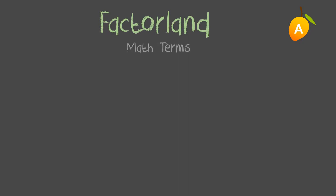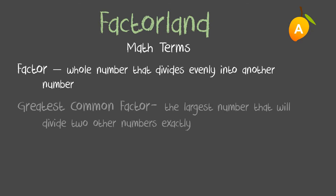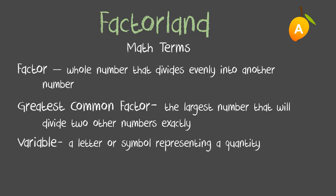Factorland uses some math terms to help increase understanding. A Factor is a whole number that divides evenly into another number. Greatest Common Factor is the largest number that will divide two other numbers exactly. A Variable is a letter or symbol representing a quantity.